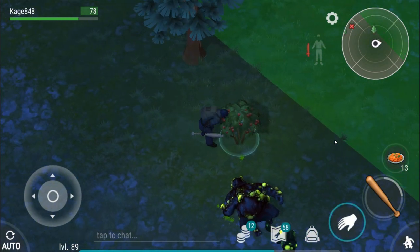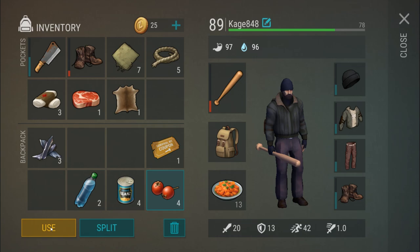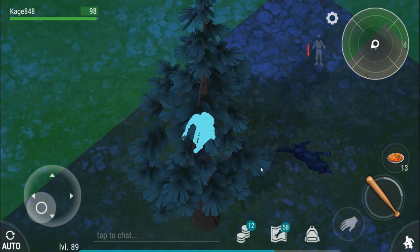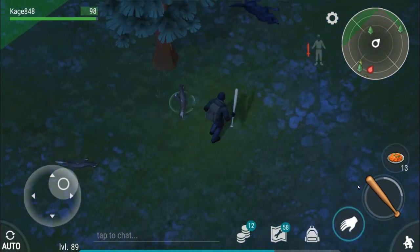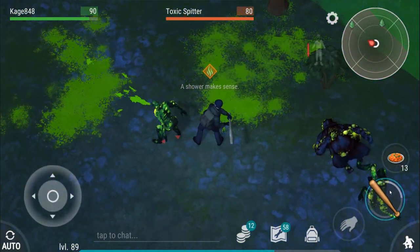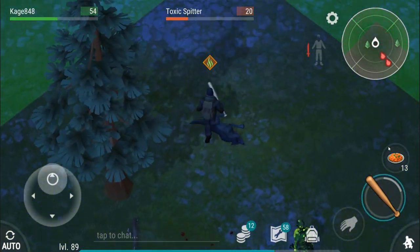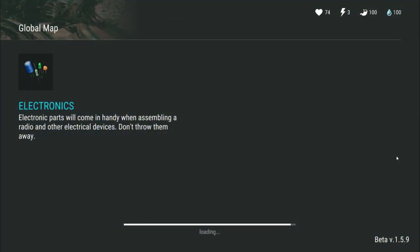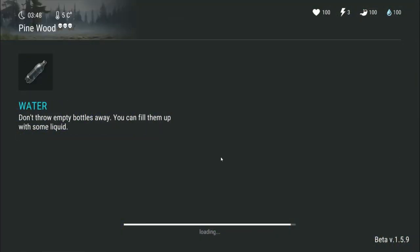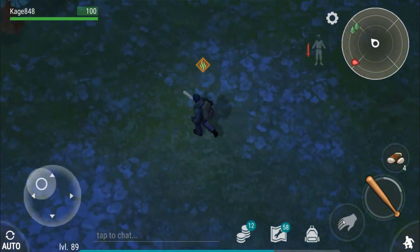Let's grab this stuff and eat all four of these. Another player — nope, ran right into the spit. Another player with a saw blade — damn it. All the players I've fought have had saw blades. If a player comes out with a saw blade again I might just try and fight through it, because my bat's almost done and once my bat is done I am done.